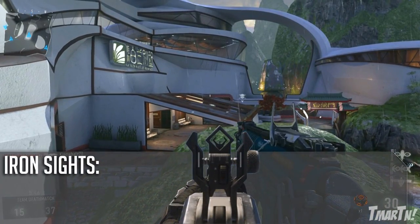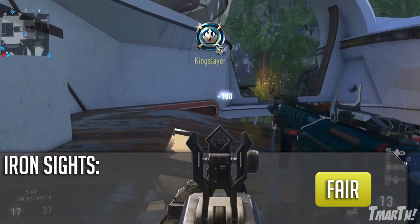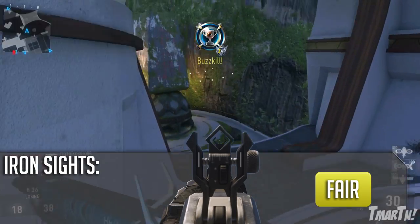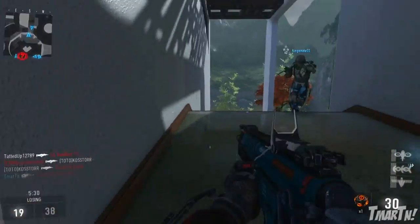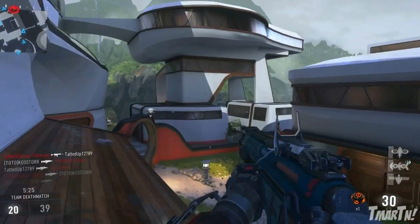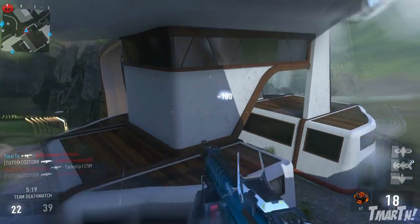Starting off with the iron sights here, I'm going to call them fair. They're not absolutely atrocious, but they're really not all that great. They're kind of crazy — they have a lot of right angles, a vertical line in the middle, two lines off to the side, a diamond around it, and stuff off to the very outside. It does block a lot of your view, especially at medium to long ranges. So typically I will run some sort of optic on this thing, but you can try to use the iron sights — just sometimes it may not be ideal.